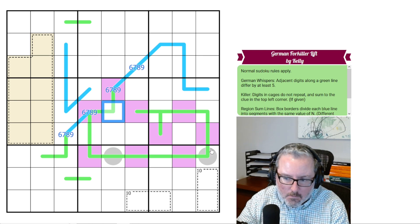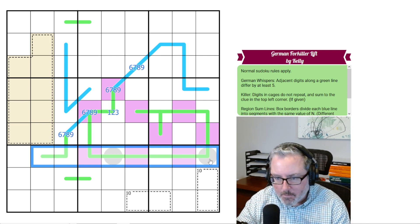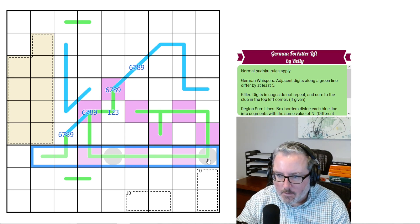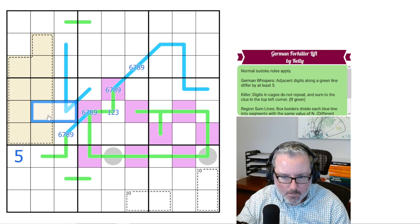This has to be low, but it can't be a 4 because a 9 would have to be in both of them — so this is 1, 2, or 3. You can't put a 5 on a German whisper because you'd have to either have a 0 or a 10, and that doesn't fly in normal Sudoku rules. So this is a 5. And then on this line as well, one of those two has to be a 5.